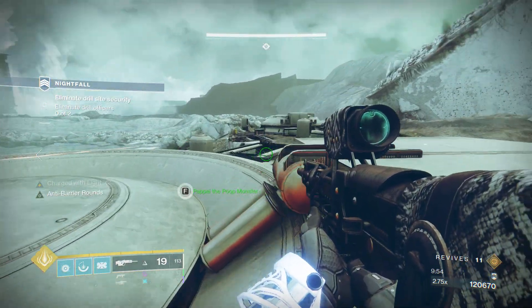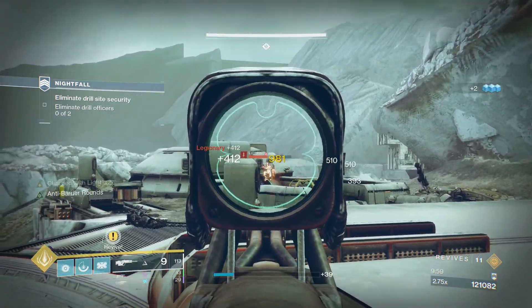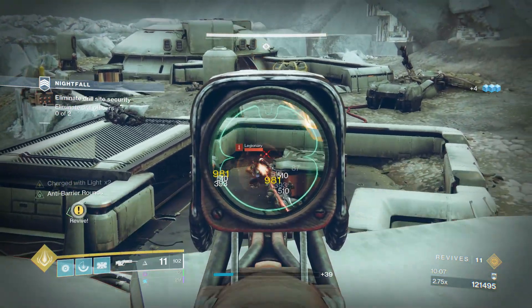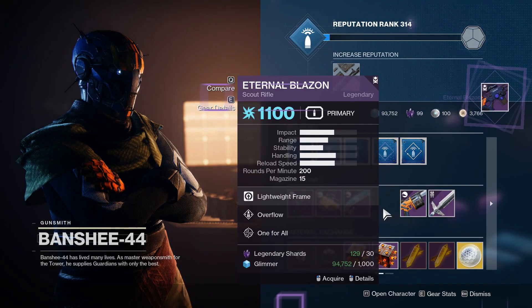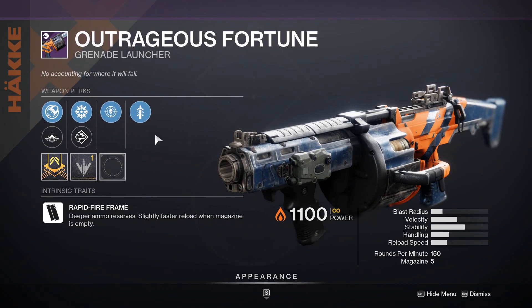Whenever scout champion mods rotate back into Destiny 2, Eternal Blazon will once again be one of the weapons at the forefront, similar to last season. It's also a perfect weapon for Master VoG's boss room due to the sheer amount of arc harpies present. Even if you're a casual player and end-game content isn't on your radar, pick this up anyway — you never know. Get this roll now because Eternal Blazon is a world loot pool weapon, making it annoying to farm. Banshee is literally handing you a god roll on a silver platter, so throw it in the vault for future champion mods.